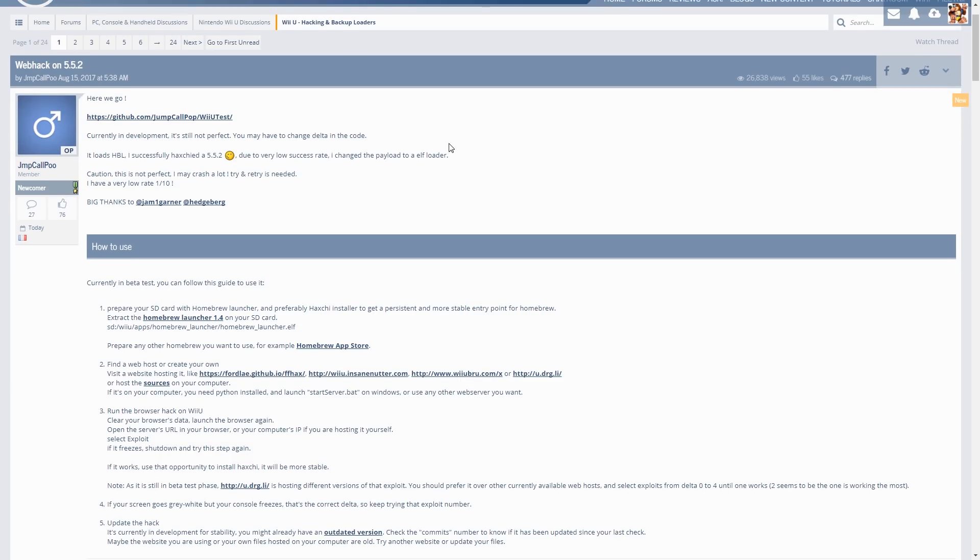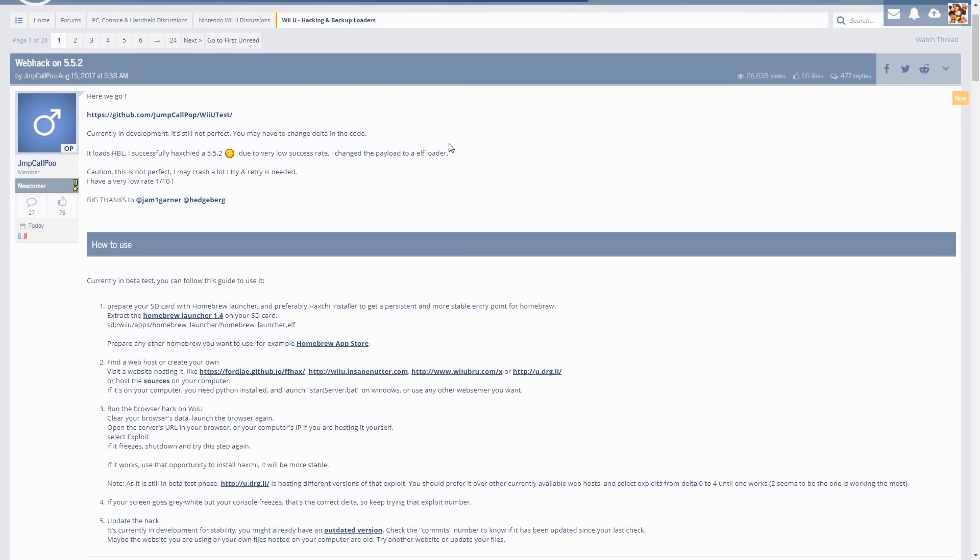I'll have links to both things I'll be looking at in the description so you can peruse them at your leisure. This site is basically where you're going to get it - I'm pretty sure this is GBA Temp. The other site also links back to this, so this is where you'll get the exploit that will go on to your SD card.